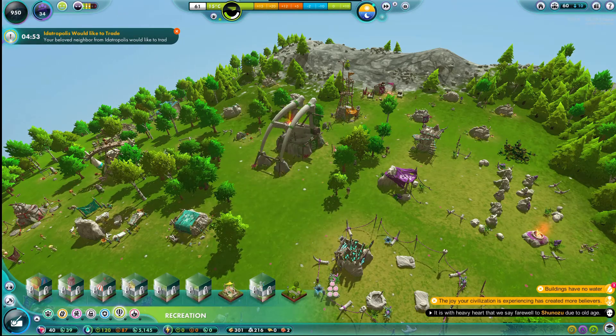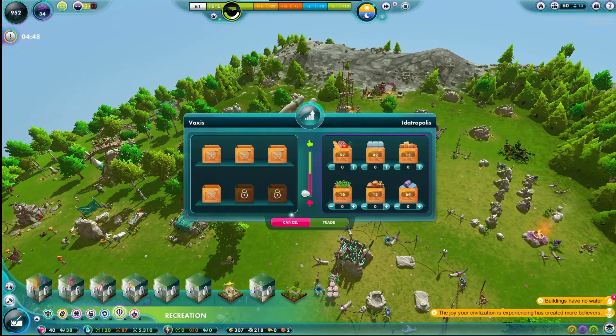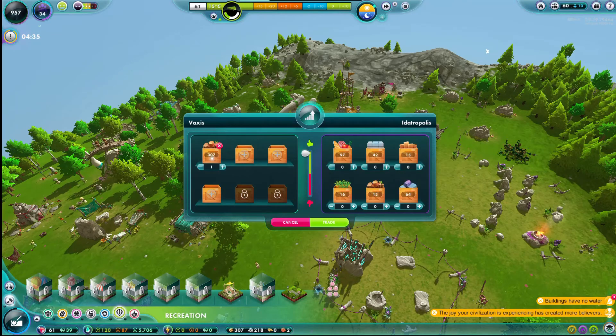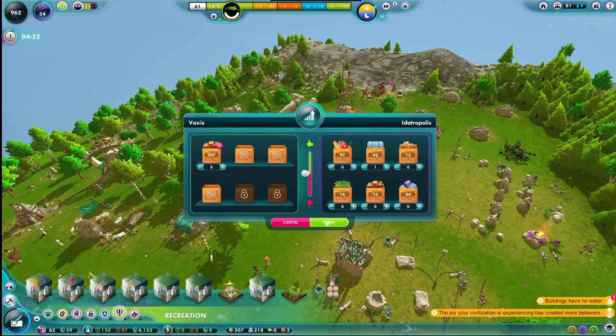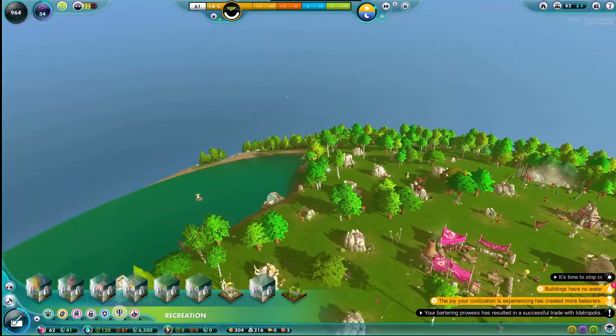We do have somebody who wants to trade with us. Let's take a look at that. They have got a lot of stone, a lot of brick, and a lot of food. We have a lot of food too, and a lot of wood. We could go ahead and give them some wood and get some stone for that. How much wood do we have to give to get some bricks? Let's trade that.